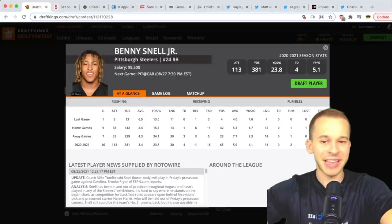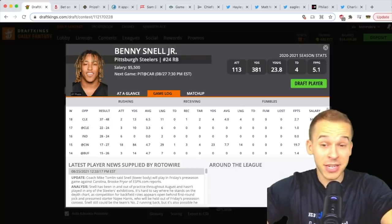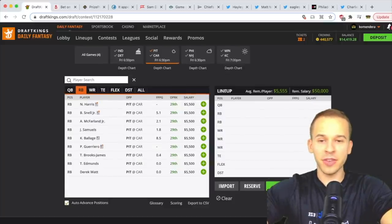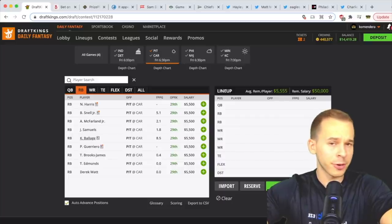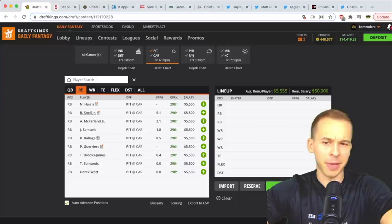At running back, Najee Harris is not expected to play. Benny Snell has been banged up but is expected to play, though his role is unclear. McFarland, Samuels, and Keelan Ballage have been getting a lot of work in the preseason — all three are decent PPR backs. Snell is a wildcard, but McFarland, Samuels, and Ballage are my main interests on the Steelers' side.